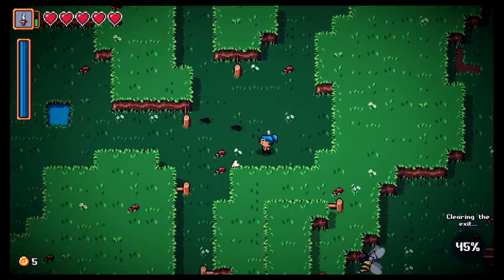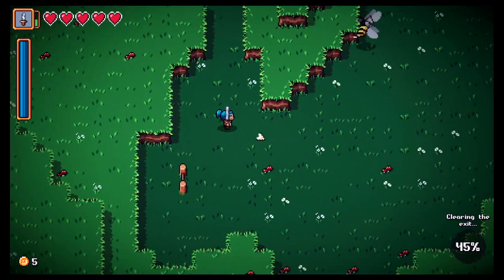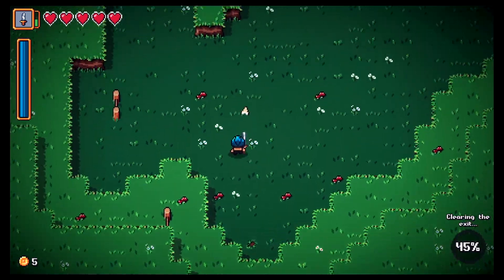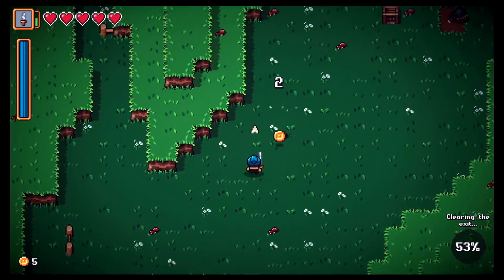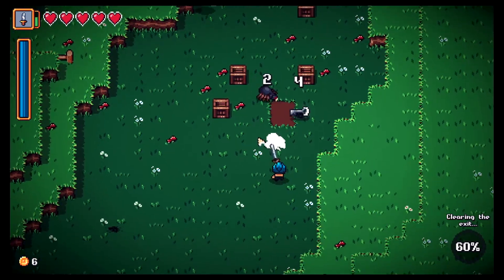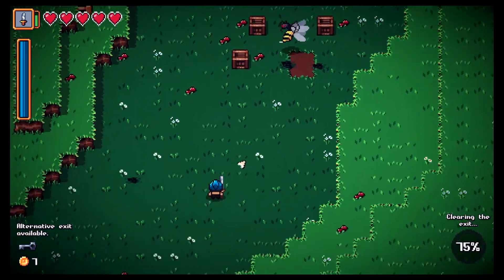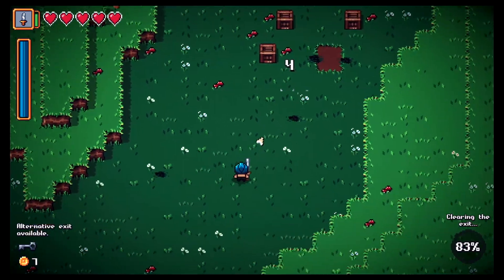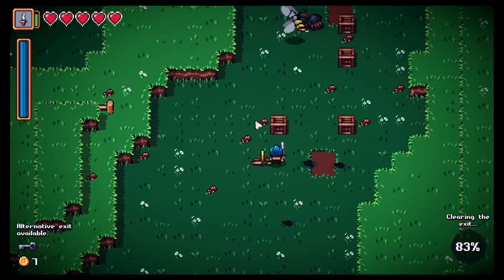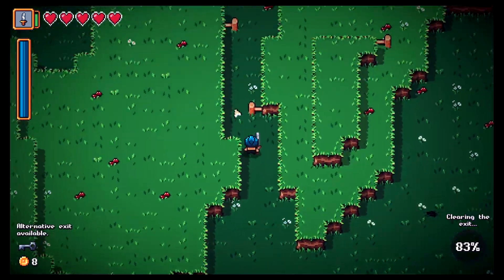Dead end! Going down here — 45% clear. Lots of enemies but I don't want to get surrounded. There's one dude up here — got him. Lots of spiders to build the kill count. 75% clear — found a key! We're out. Let's find the alternate exit.